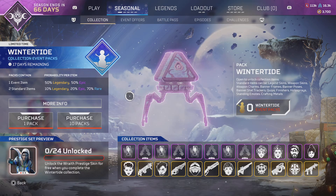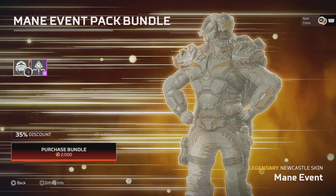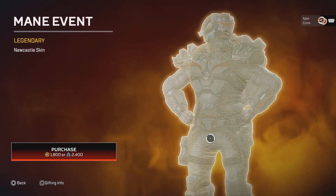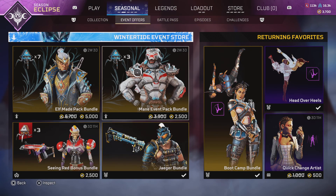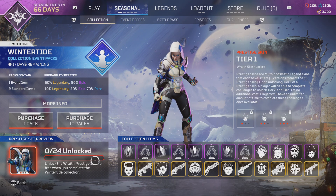A pack costs $7. You can also get some discounted prices — like three packs and a skin. This skin would normally cost either $7 from a pack or $18 if you're buying with Apex Coins. So you do save money with a couple of these bundles, but it's still a lot of money. I wouldn't recommend buying the Prestige skin.